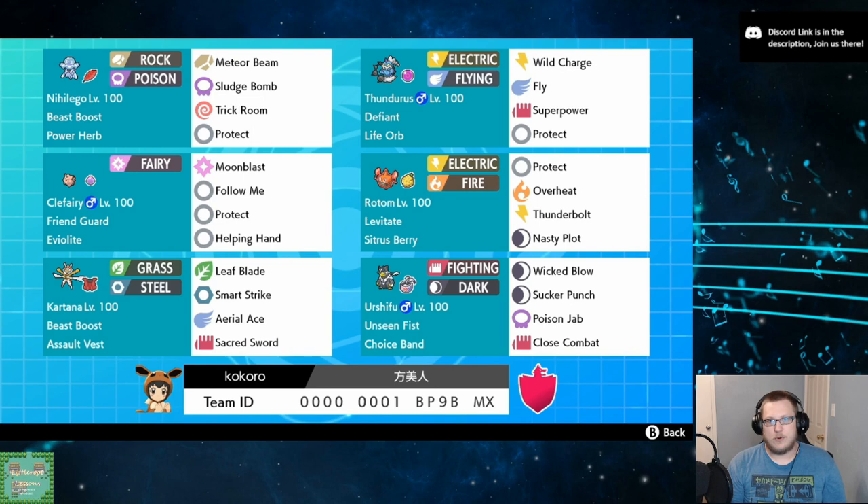People sometimes refer to it as just the Nihilego, Urshifu, Thundurus team, and Kartana kind of just takes a back seat. Either way, the goal of this is to be as hyper-offensive as possible with our Power Herb Nihilego, being able to get a plus one special attack boost with Meteor Beam, and then you can Dynamax it and just Max Rockfall and Max Ooze everything. Or you can leave it as a small Pokemon and Dynamax something else on your team.